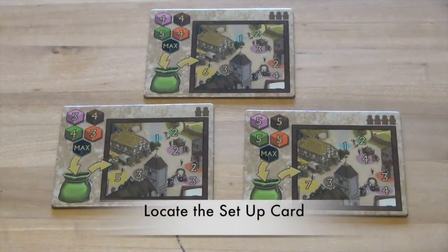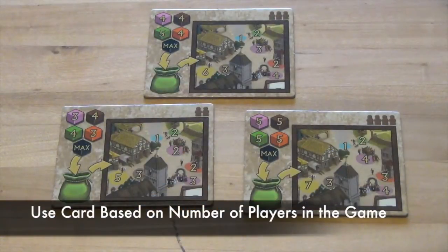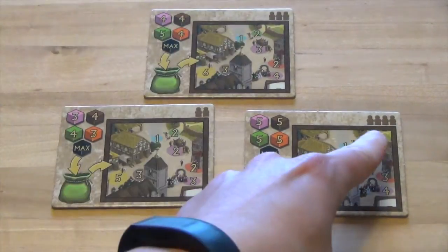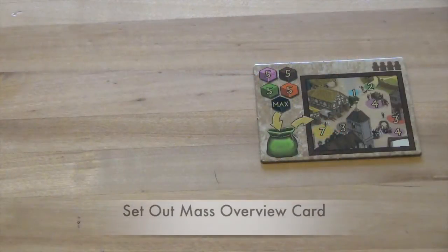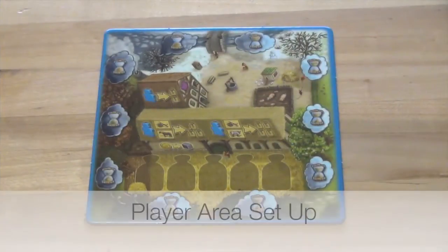Locate the appropriate setup card for the number of players in the game. Each card has an amount of symbols in the top right corner that tells the amount of players it is used for. So this card would be used in a two-player game, this card in a three-player game, and this card in a four-player game. Place the appropriate card for your game out near the game board. Also place the mass overview card somewhere near the game setup card. After the game area has been set up, each player will set up their player area.